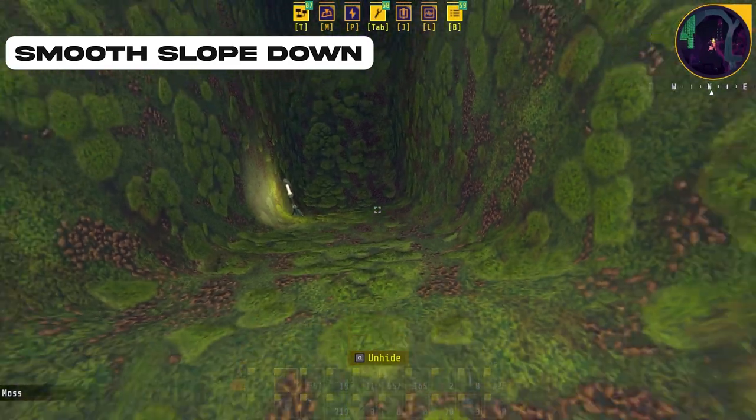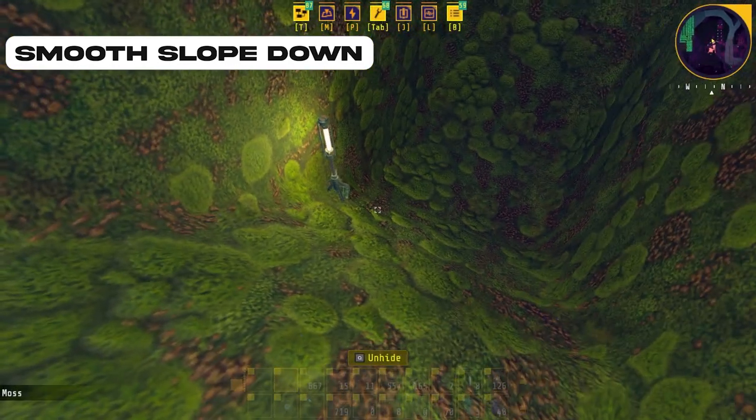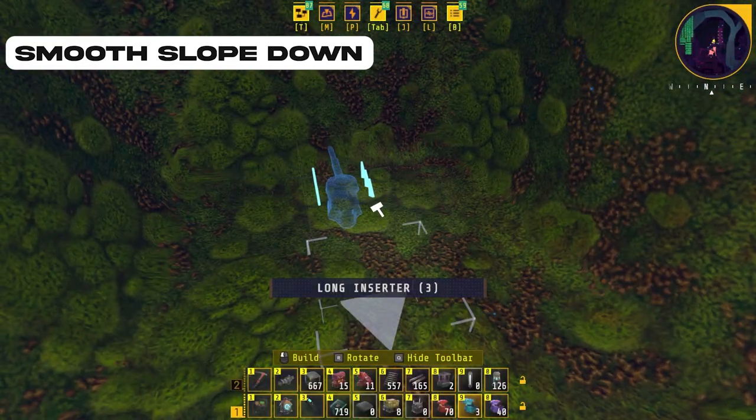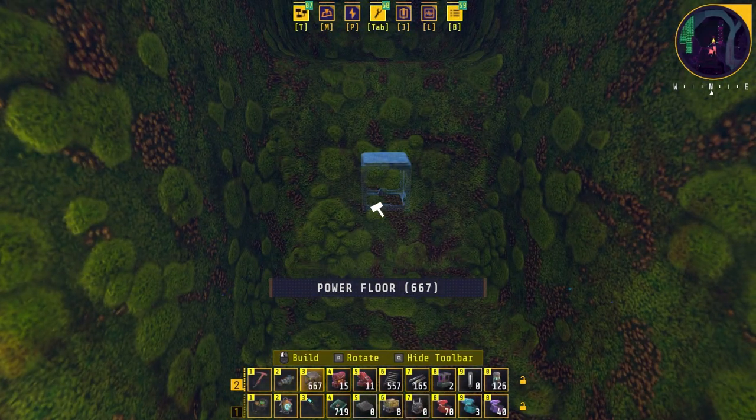Once you've repeated the process for however long you desire, it should look something like this — a nice smooth long slope. Now I've explained how to do it going downwards, which is pretty simple. It will take a little bit of getting used to, and if you have any struggles just use the power floor trick. Now I'm going to show you how to go back up.